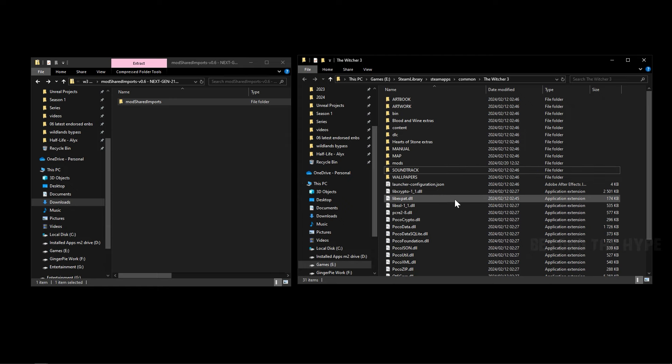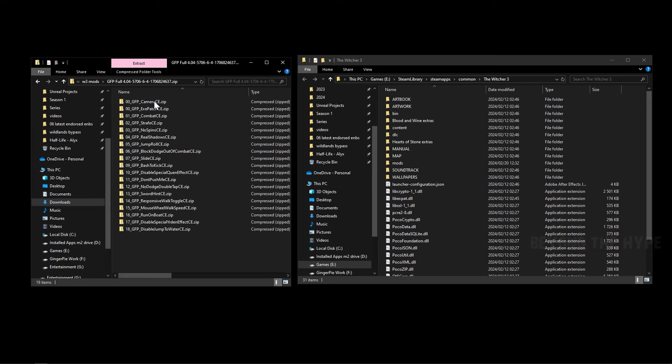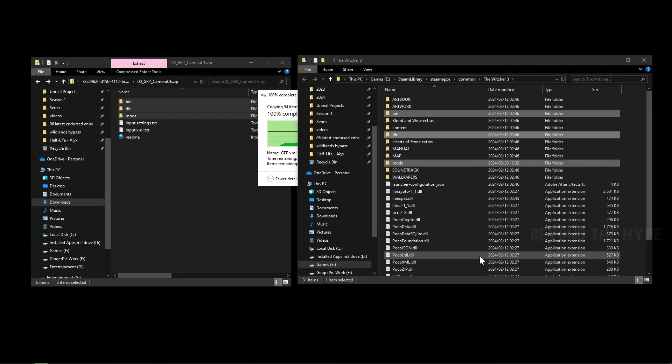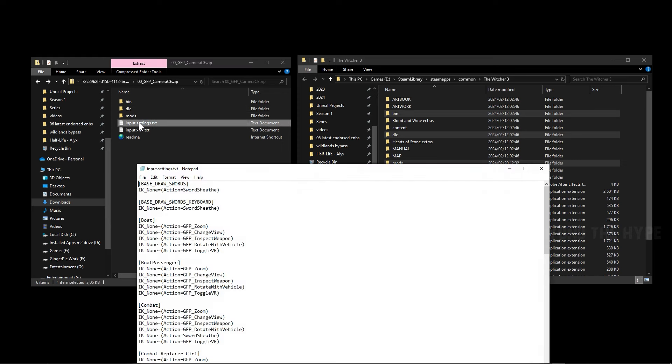Now let's install the first person mod. Click into the first person zip and you'll see a whole lot of options — most of them are optional, we'll get to those. First, install the main mod, which is the camera one right on top. Go into it and you'll see bin, DLC, and mods folders. Copy these three and paste them into the Witcher 3 install directory. Nothing should get overwritten.